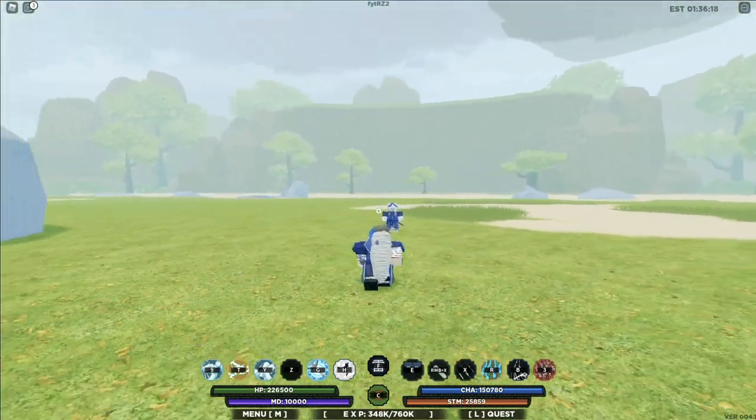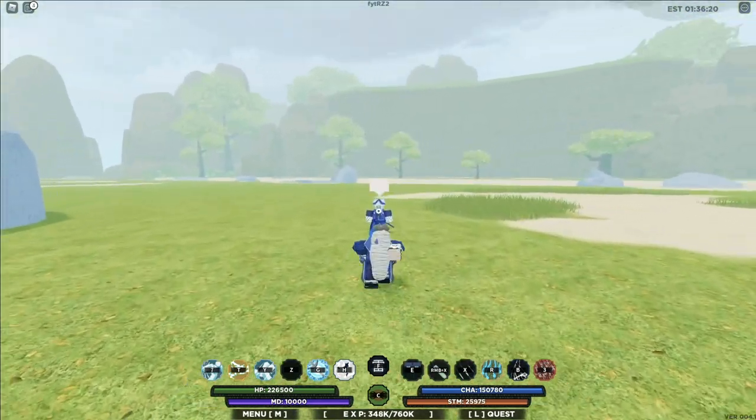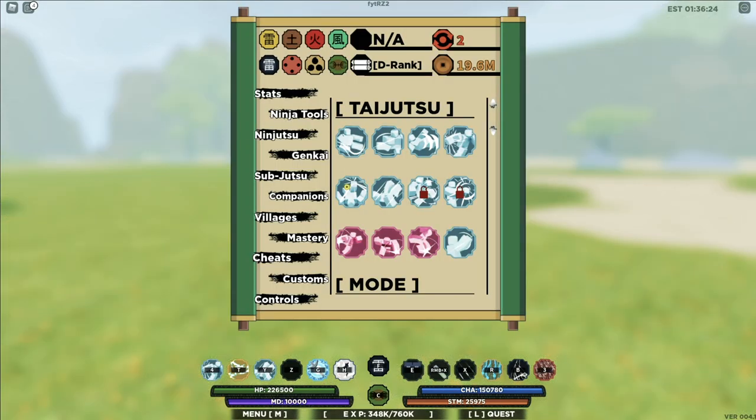That's Mighty Fist for you boys. Let's see how much damage it does — 18,000 damage, not bad. Next up is the Uzumaki Barrage.